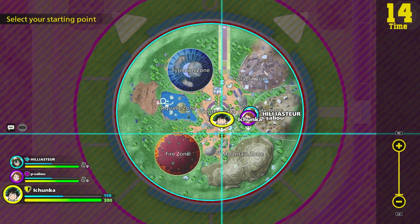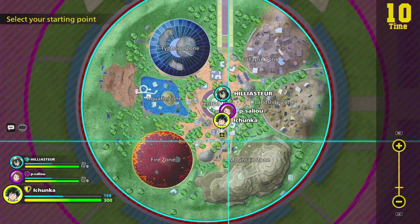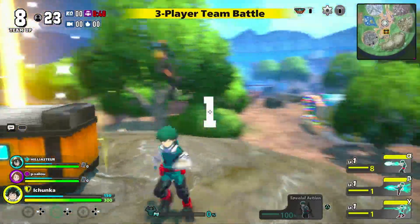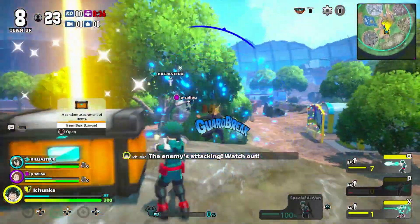Big chest as always. So if there's a team, we fight them and we get some kills. If not, we get some level-ups.